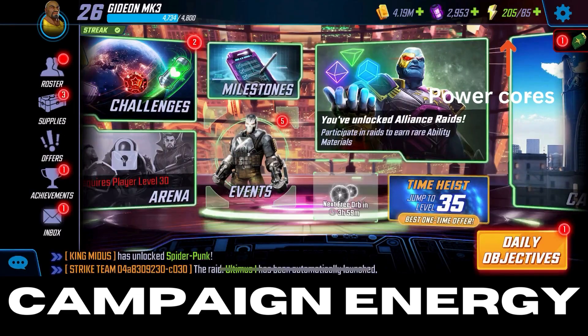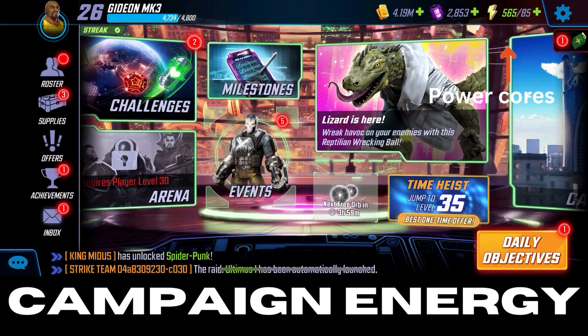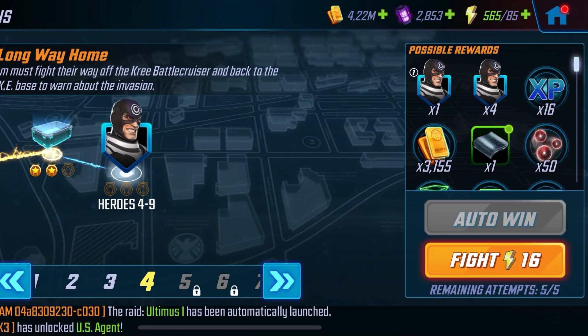Campaign energy is your most important commodity. Click the lightning bolt in the upper right-hand corner and spend power cores — 50, 50, 50 — but when you get to 100, stop. That's typically how I start my day in the game. We'll go as far as we can in the campaign until we physically stop — maybe the game won't let us go further because we need a certain level, certain people on the team, or we're simply not strong enough and we lose. Then you adjust.